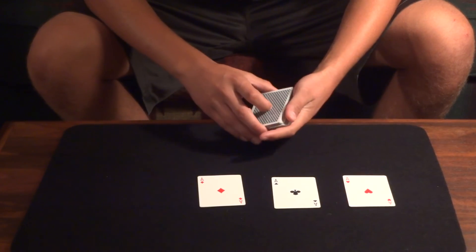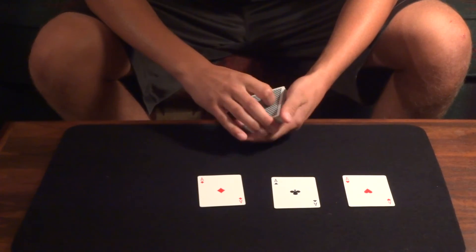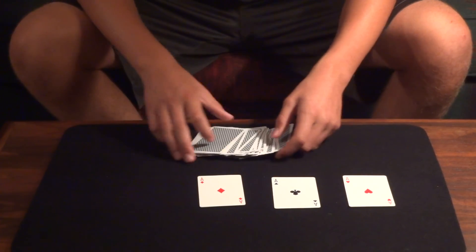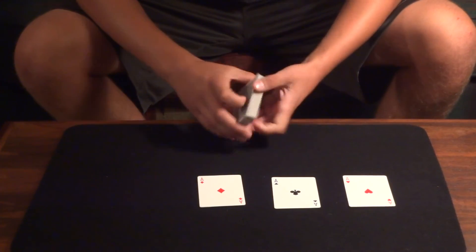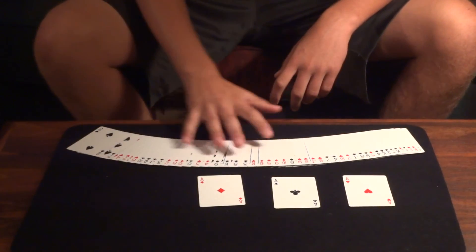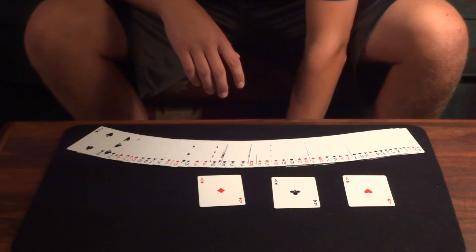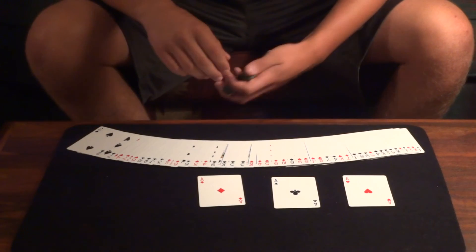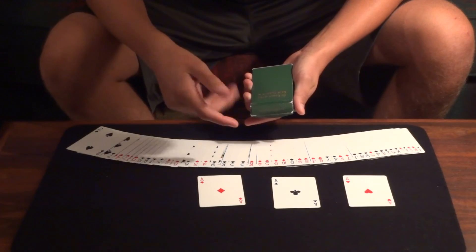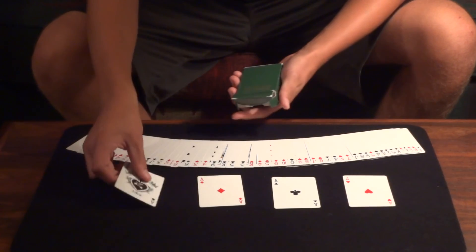The ace of spades is the most prized of all the aces, and is also the hardest to find. Oftentimes we're looking too hard. I just have to set the deck off to the side, take a step back, and really see that there actually isn't an ace. You can pause the video and look, but oftentimes we're looking too hard when the answer is right in front of us — or in this case, right at my feet. The final ace, the ace of spades.